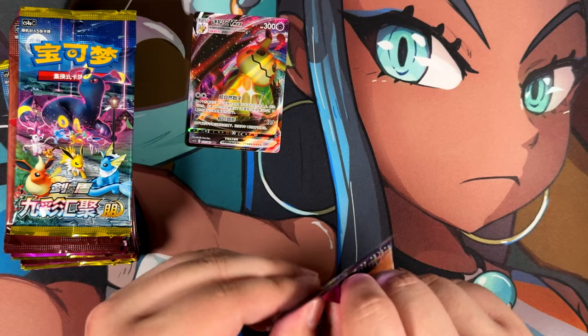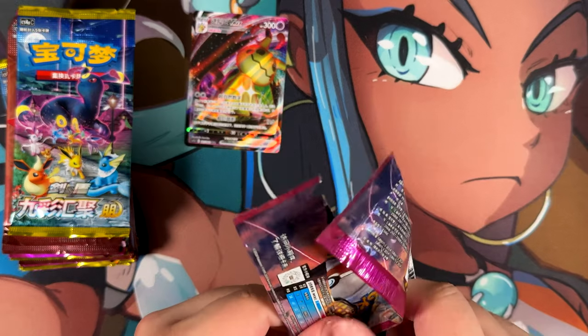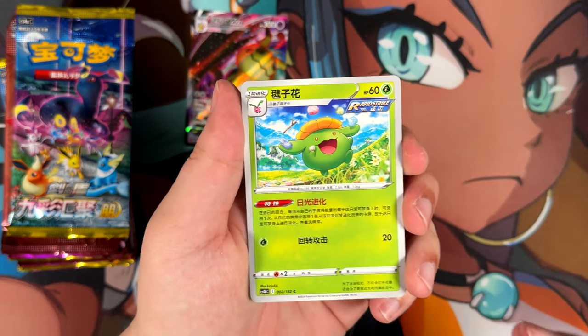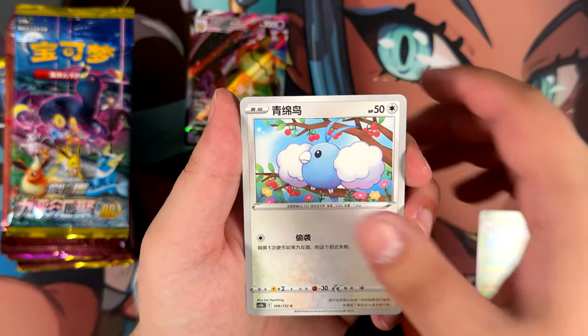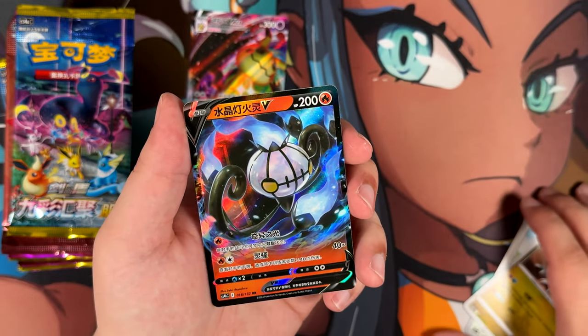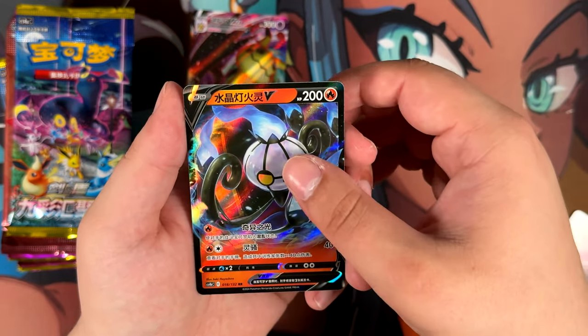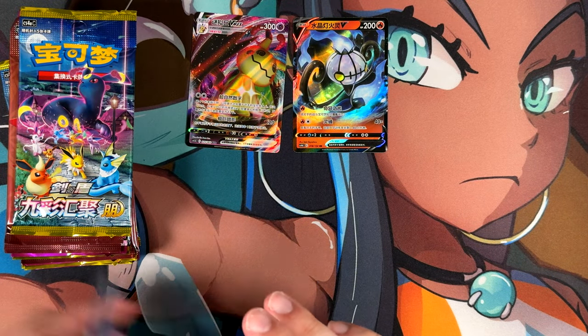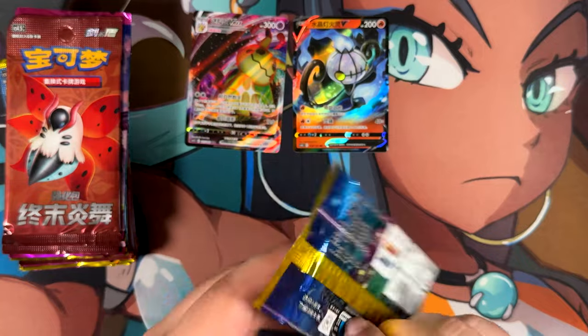I've bought two more boxes of Nine Colors Gathering, but this time I bought the correct boxes — the so-called fat boxes. And there is another pull! Talk about being lucky — a Chandelure V. If this keeps up, we'll be very, very lucky. Two pulls from two packs.